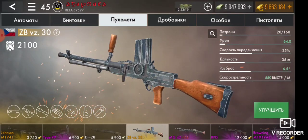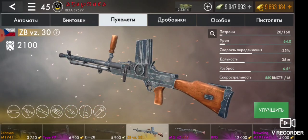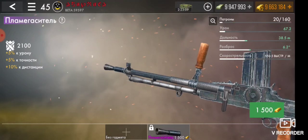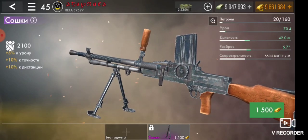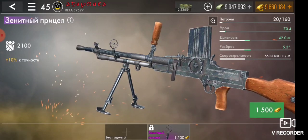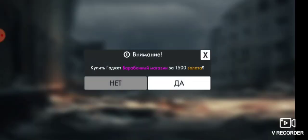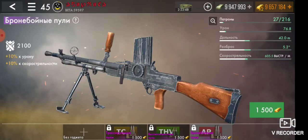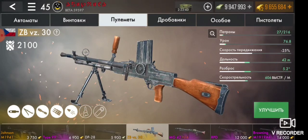Давайте посмотрим на его характеристики — в принципе достаточно неплохие для среднего пулемёта. Гаджеты будут стоить по 1500, 5 гаджетов — давайте сейчас их установим. Все гаджеты по 1500, 5 штук.